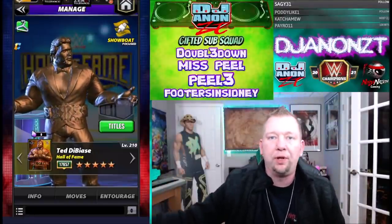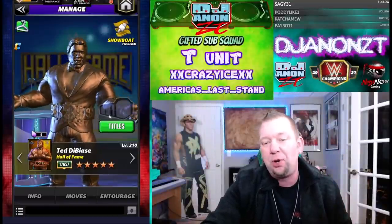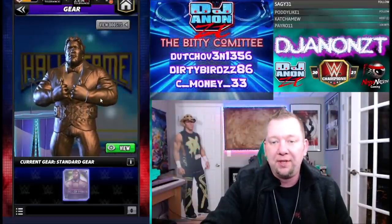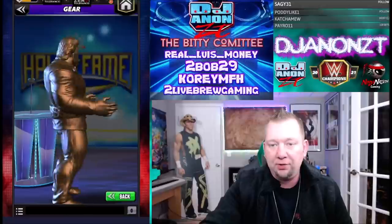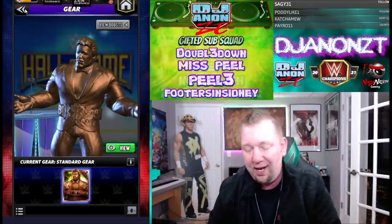Ladies and gentlemen, what is going on? My name is DJA9ZT and we're back with WWE Champions. Today we've got another five-star bronze character gameplay preview video. It's Ted DiBiase, Hall of Fame version — the statue. So you know nothing's going to move on this outfit here. We just spin them around, do all kinds of fun stuff, but throw a stone at it — it'll probably make a pretty loud noise because these statues are rock solid.